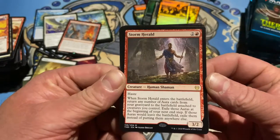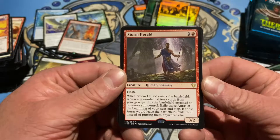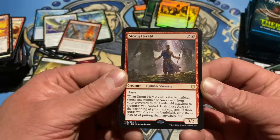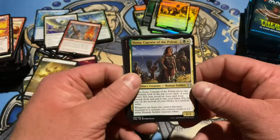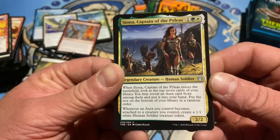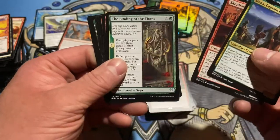Storm Herald — haste. When he enters, return any number of auras from your graveyard to the battlefield and attach them to creatures you control. Exile those auras at the beginning of your next end step. If they would leave play, exile them instead. Weird in red. Regular one here just if you wanted to see the regular art — Chris Rallis, great job Chris, thank you for that.